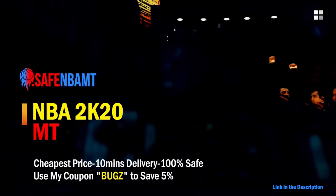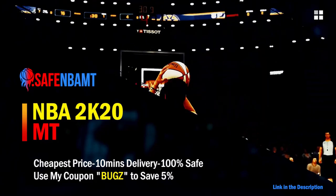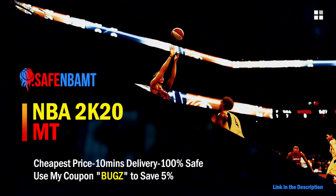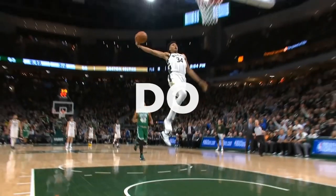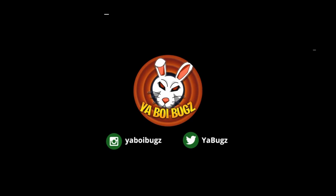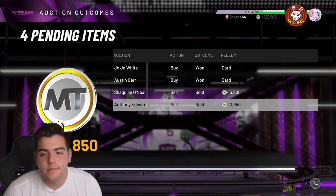What's good guys, if you want cheap, fast and reliable NBA 2K20 MyTeam coins, head on over to nbasafe.com and use code BUGS for 5% off at checkout.